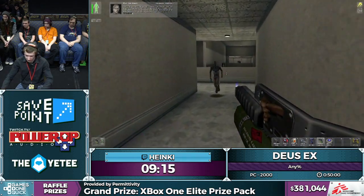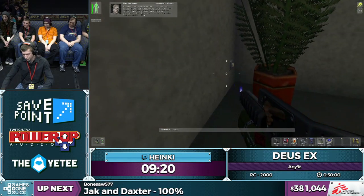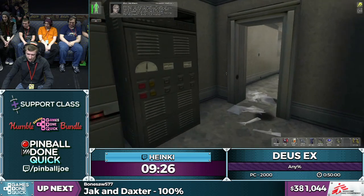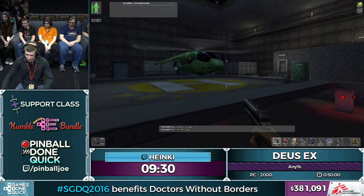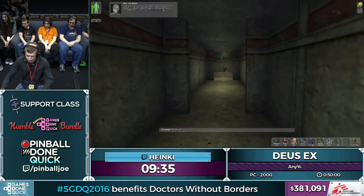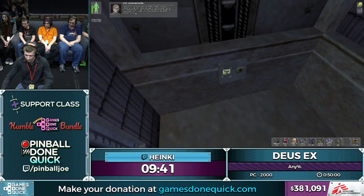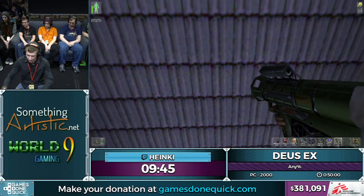A viewer might ask: 'Why not just go out of bounds and go faster?' The problem is that the developers were really smart — everything out of bounds gets destroyed immediately so there's no dead memory. It makes sense — you don't want a corpse eating up memory in your program. That's why everything out of bounds gets deleted.